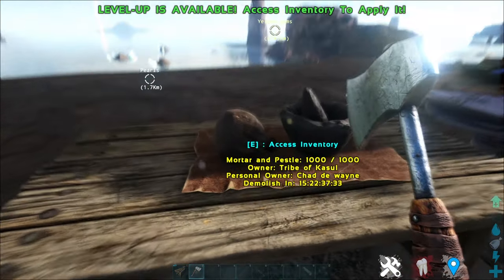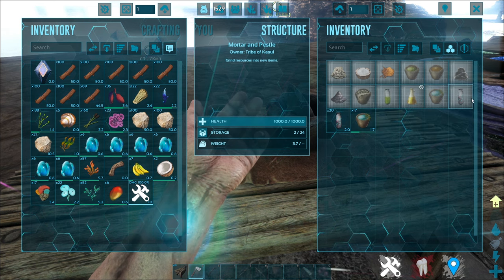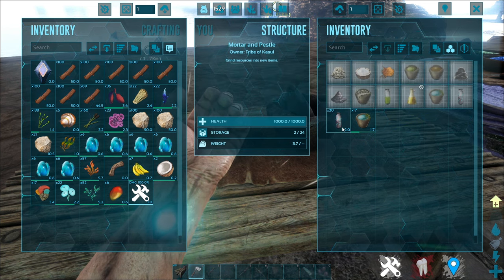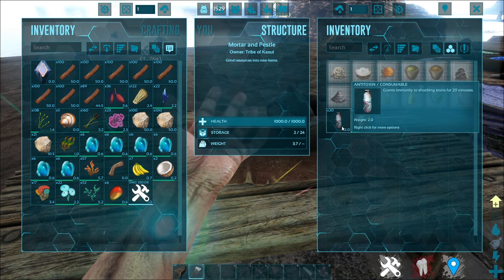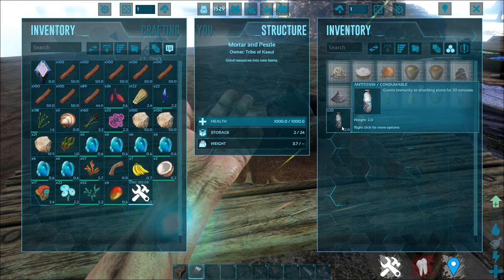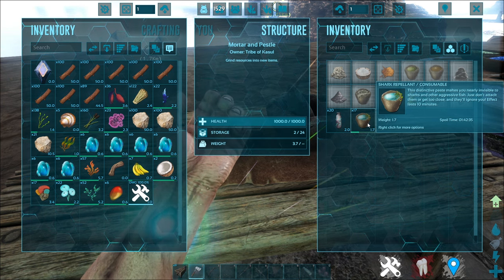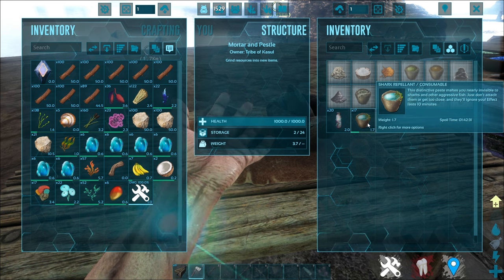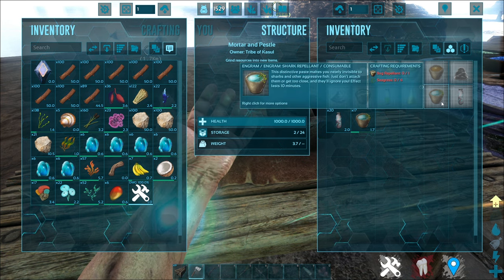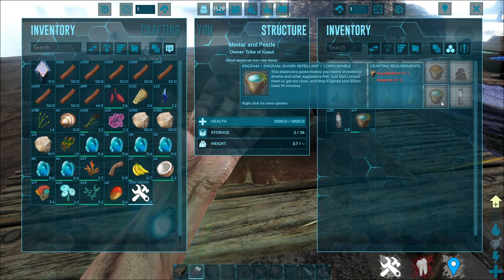Now that the resources are done, let's go on to two new things in the mortar and pestle. First up is antitoxin. Antitoxin is created using an absorbent substrate, biotoxin from jellyfish, and stimulants. What this creates is a consumable that grants you immunity to shocking stun for 20 minutes — so goddamn useful, because I hate jellyfish. Next up is shark repellent. Shark repellent is basically an item that will make you invisible to sharks and other aggressive fish, as long as you don't attack them or get too close. You use bark repellent with seagrass to create it — basically just an underwater version of the bark repellent.